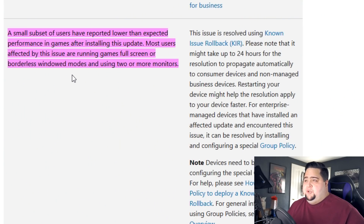But if you were able to uninstall it, the issue should be resolved today or within the next 24 hours. Over on the Microsoft blog, you can see that they acknowledge the issue in the known issues list for the update on March 29th, where they say a small subset of users reported lower than expected performance in games after installing this update. Most users affected were running games in full screen or borderless windowed modes and using two or more monitors — which would explain why some people weren't having issues and others were. I do run a dual monitor setup and I was seeing the issue.